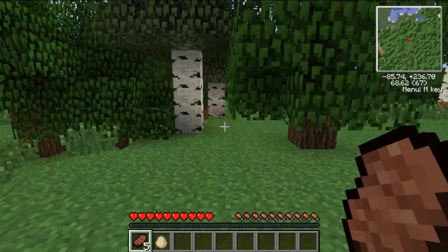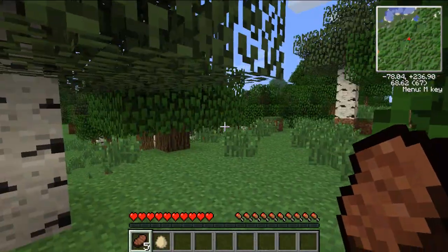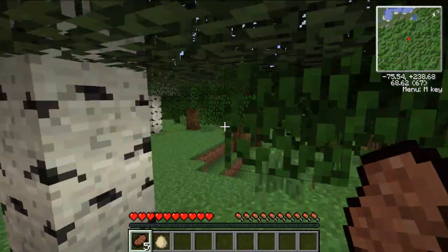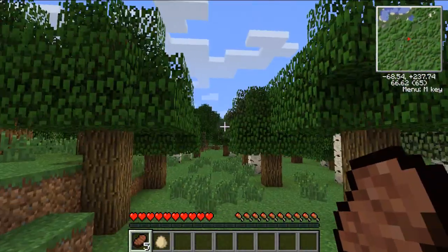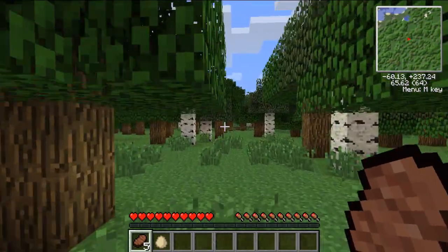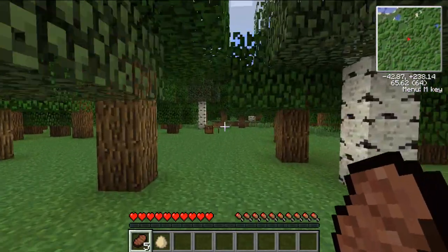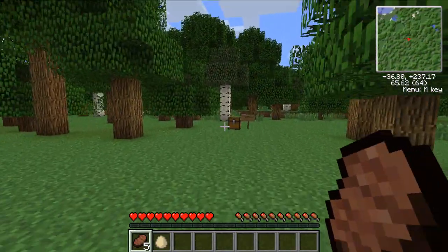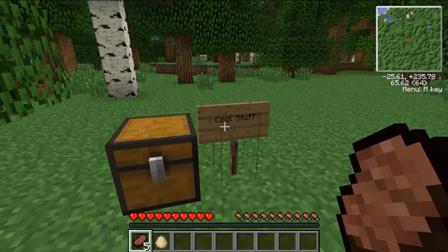My house has got to be around here somewhere. This is ridiculous. I always lose my house. I always have no sense of direction whatsoever. Where's the sun? How about if I use the mini map in the upper right hand corner? That would work. So my house was back this way. I don't even know where. Oh, it's a chest. What do we have here? A chest of cool stuff.